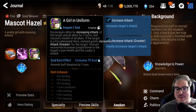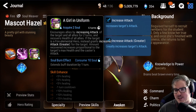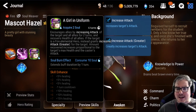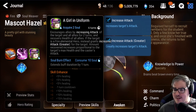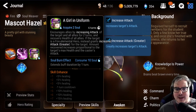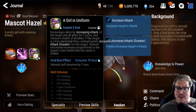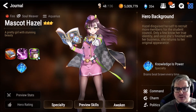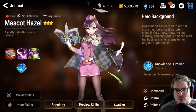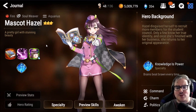Her third skill, Girl in Uniform, has an amazing animation and is a pretty solid skill too — maybe not as good as Angelica's or Destina's third, but it boosts attack, gives fire units an extra attack bonus, and does a decent amount of healing. She may be hard to run as your only healer unless you have Rod of Amaryllis or Celestine, which makes her a good enough solo healer.